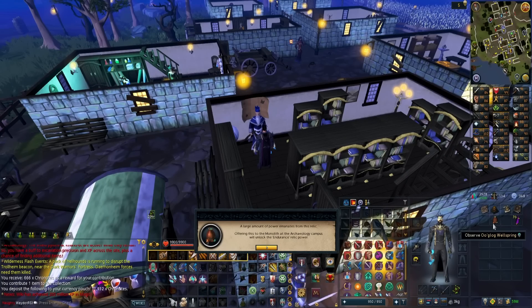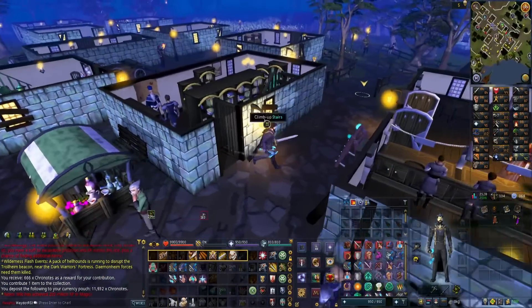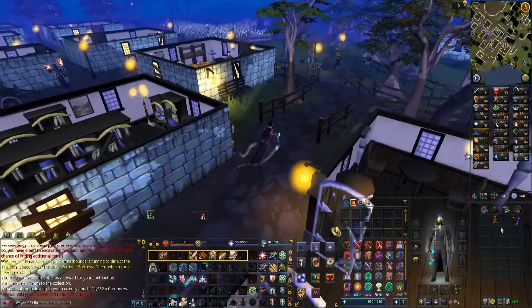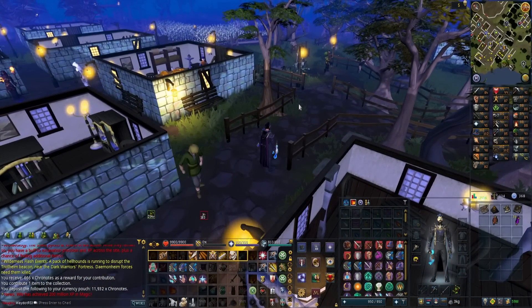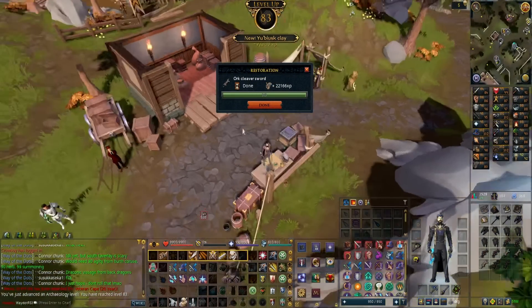I just got the Ooglog Wellspring, which gives you the Endurance relic power. When activated, it makes it so your run energy never drains, so there's probably some really good uses for that. About four hours of work later, there's 83 Archaeology - let's get to work on this In-Candomatic!